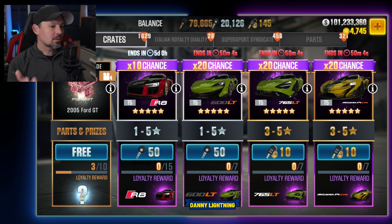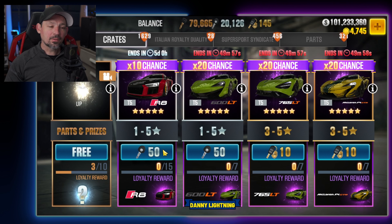Every season a new Prestige Cup pops up on the map and a season lasts for about two weeks. The featured car in the silver crate during the Prestige Cup is always going to be the Prestige Cup car. It takes 750 silver keys to guarantee you get it.